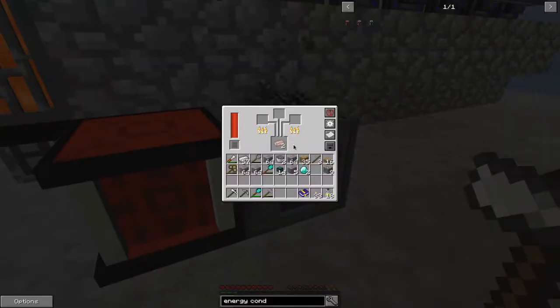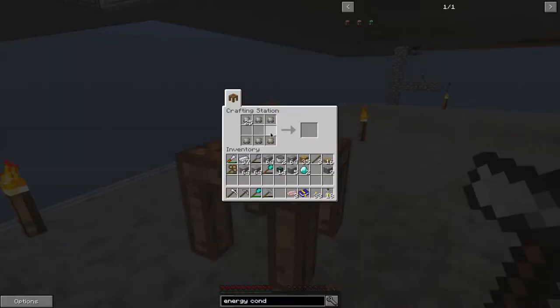As soon as this is done cooking, we'll grab that. We've got the conductive iron. We just combine that with some conductive binder and we get energy conduit.